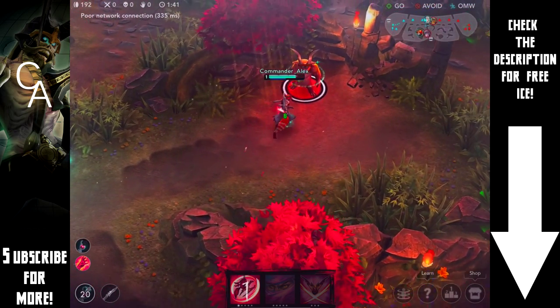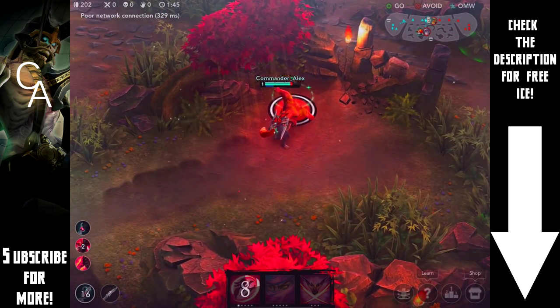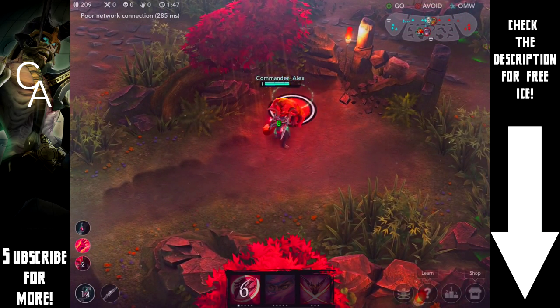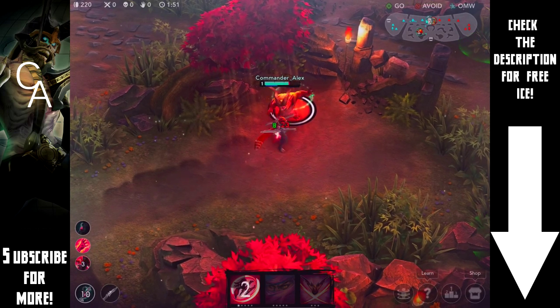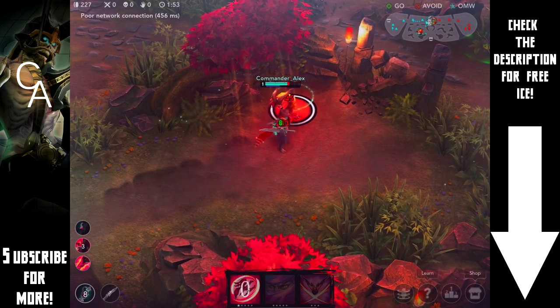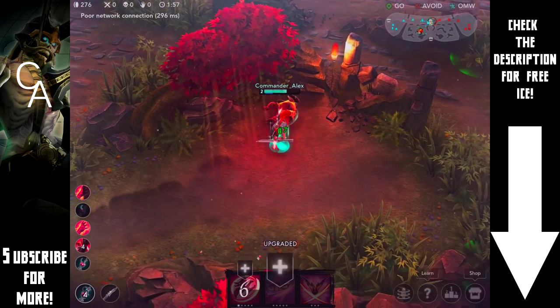I've been using the glowing hands build whenever I play Taka and it seems to be going pretty well. The main thing you need to know about it is that you build anything that makes your hands glow — it's sort of more of a rule than even an actual build. What happens is your first hit auto attack is going to do pretty much just as much damage as one of your abilities, which I find really awesome.